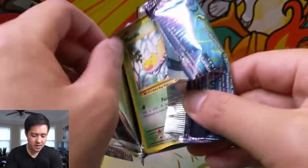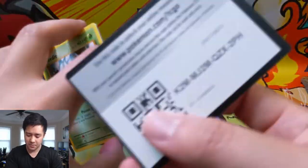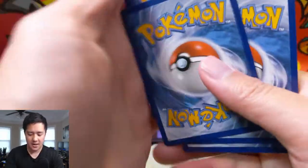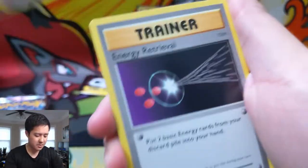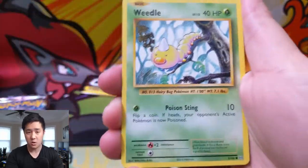As always, if you want to support the IwanaTurtle TCG channel, you can simply do so by hitting that like button down below. Also in the description you can find links for different things — some of the products we use like sleeves, as well as a link to our eBay store.